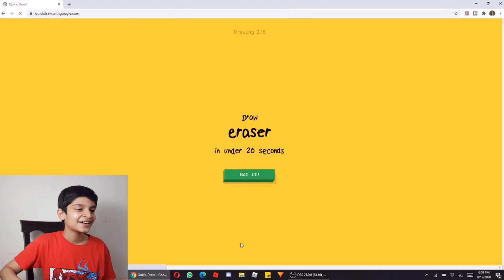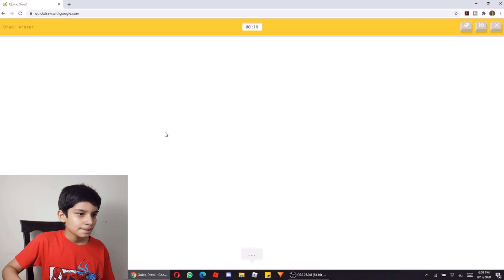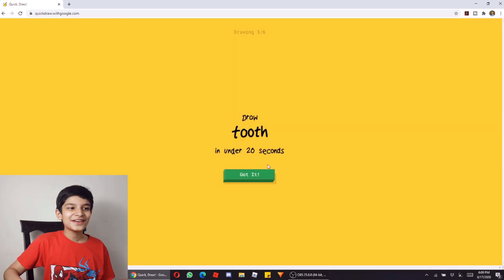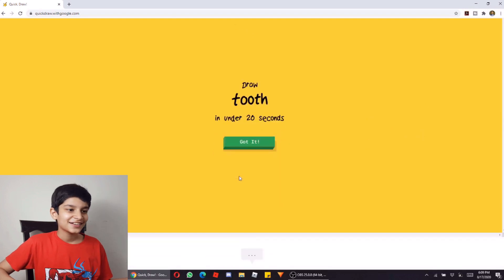Now we will draw an Eraser in 20 seconds. Let's do this. Eraser is like a rectangular shape. Oh, I haven't done the whole drawing. Look, Google is so intelligent — everything is so intelligent. Now we have made a tooth in 20 seconds. Got it.